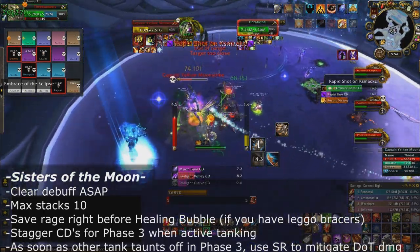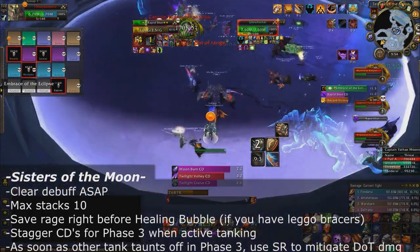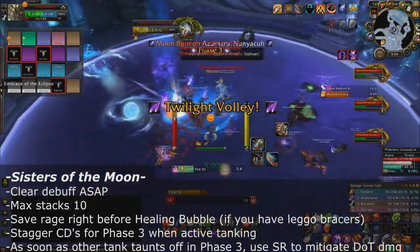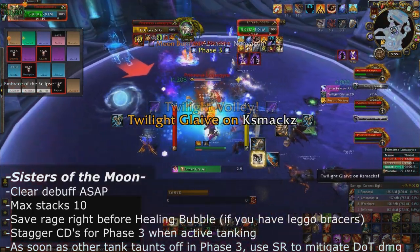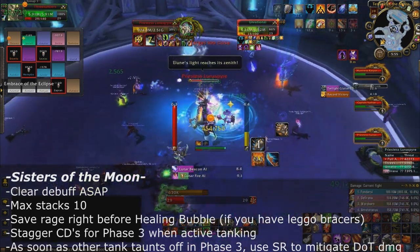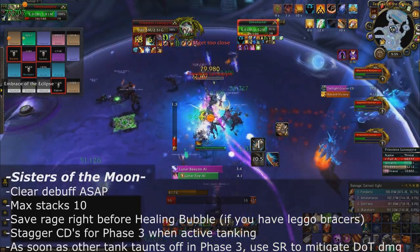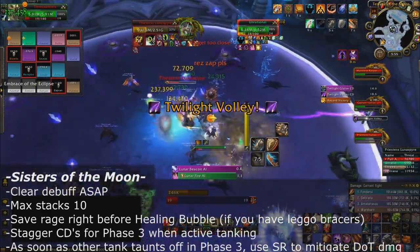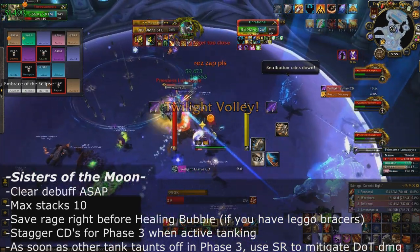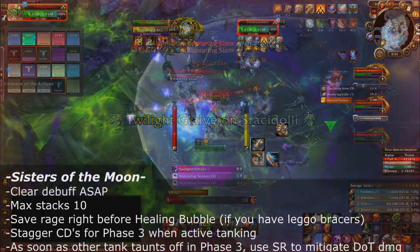Save your cooldowns for phase 3 since you'll be taking a ton of magic damage there. Treat the tanking debuffs like Krosus debuffs: as soon as the other tank taunts off of you — hopefully you only have two stacks — use Spell Reflect to mitigate that arcane damage. If you get more than two stacking debuffs in phase 3, stagger cooldowns like Shield Wall and Spell Reflect to minimize damage taken.